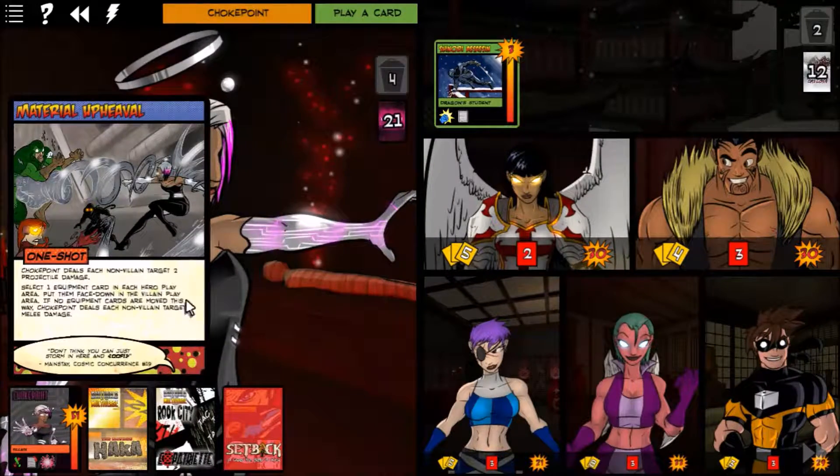Material Upheaval. The first time I played I actually killed him — didn't think it would be bad, but it's actually better to just leave him in play. Choke Point deals each non-villain target two projectile damage, then selects one equipment card in each hero play area and puts them face down in the villain play area. If no equipment cards are moved this way, she deals each non-villain target two melee damage.